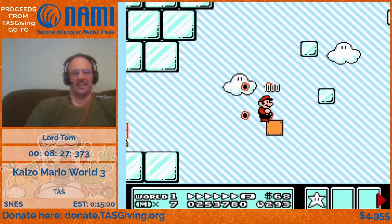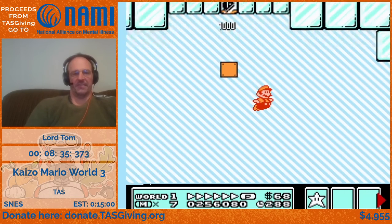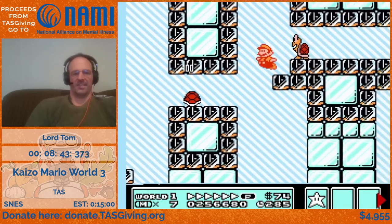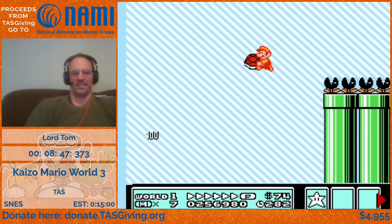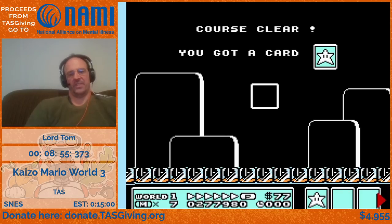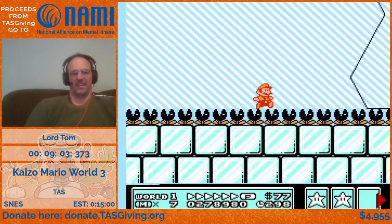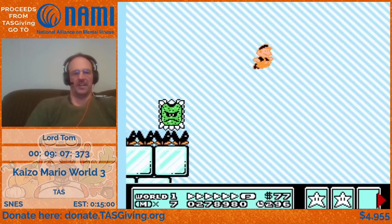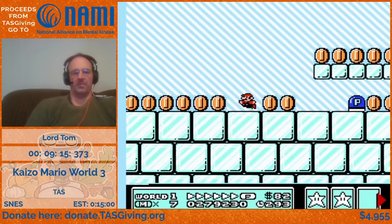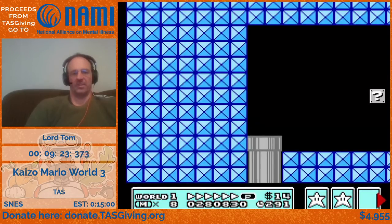This level's got some good platforming — a lot of fun to pass these and get through as quickly as possible, with a lot of lag reduction. Dipping over that pipe to avoid having to take damage. You can see there's a moving platform — you're supposed to delay getting the star and ride around on it. But because we entered with fire Mario we can take damage twice and avoid having to ride on the moving platform at all, which is obviously a big time saving.